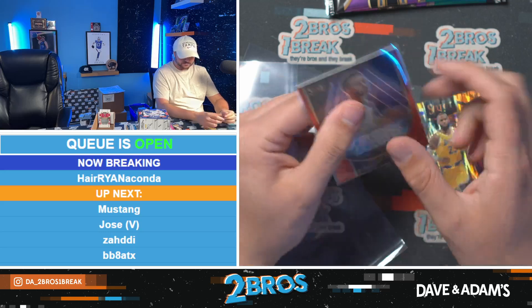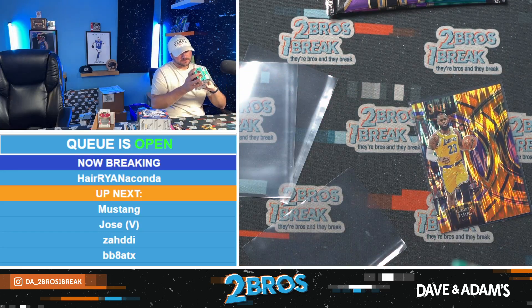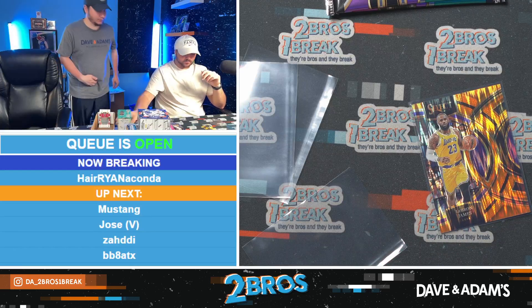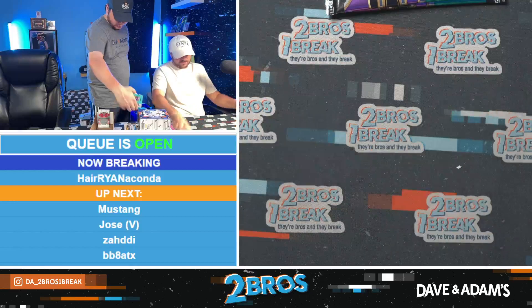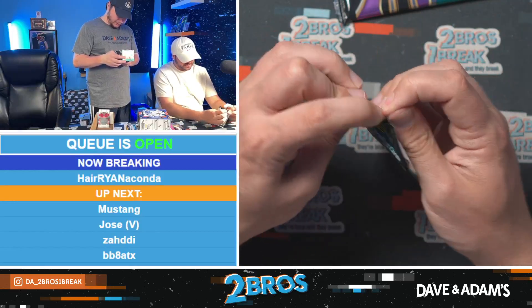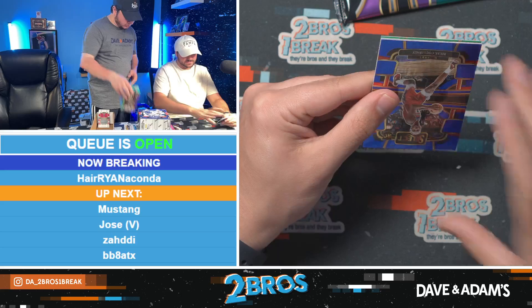Thank you Jay. How's it going JJ? Good. We're still ripping — we're on Select now. I just saw we had a red neon icon, that's a cool-looking card. Lively though — refractor courtside. Really? Yeah, nice.